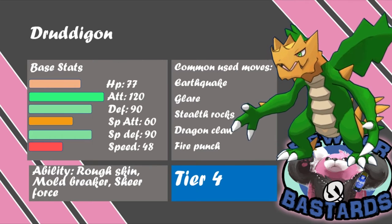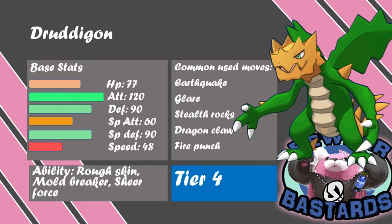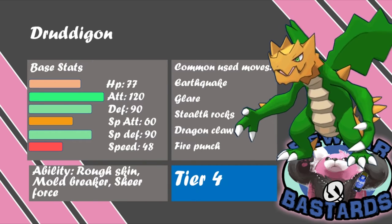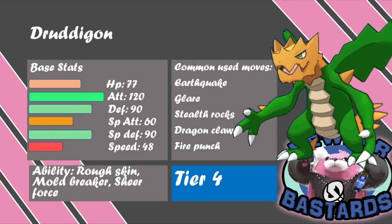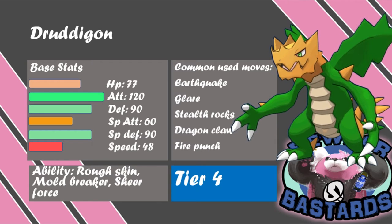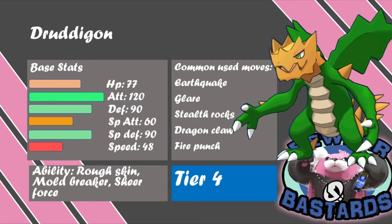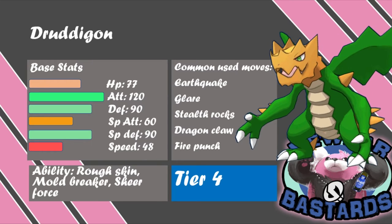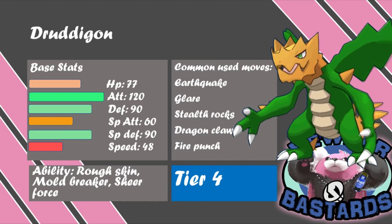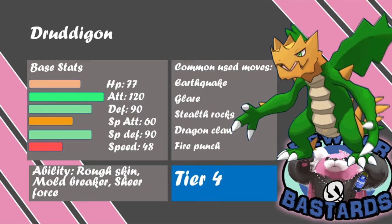Next up we've got Druddigon, which is actually one of those Pokemon I've really come to like. In my first Black playthrough I didn't like its design or anything about it, but in recent years I've come to appreciate it. Its Special Defense and Defense are great, its HP is good, and it can deal good damage with 120 base Attack. Stealth Rocks, Glare, Dragon Claw, Fire Punch, and Earthquake are all great moves. It has three great abilities — Rough Skin, Mold Breaker, or Sheer Force — or Levitate for avoiding Earthquakes, which is great for Tier 4.